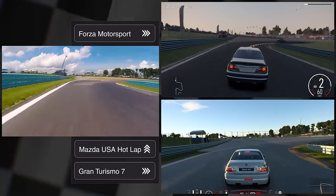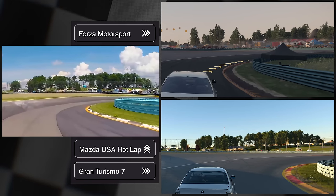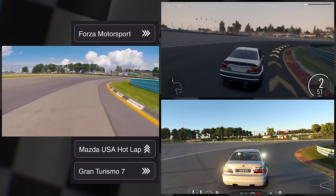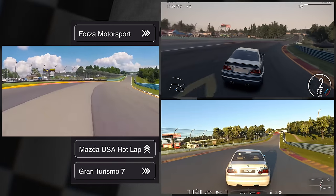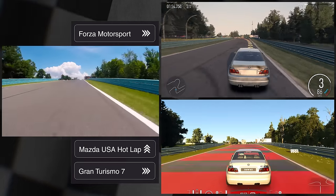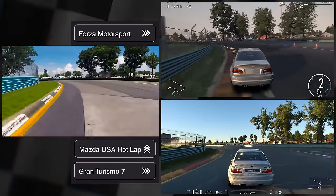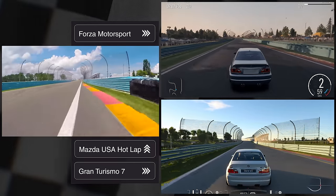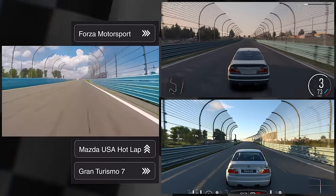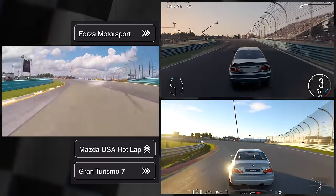As we continue, the gap in the tree line is perfectly represented in GT, along with accurate tree types. This comparison arose from social media discussions around background detail, which led to digging into real-life footage. It became clear that in some cases, a lack of perceived detail in one game is actually due to slavish devotion to the real-world location.